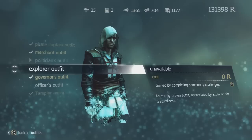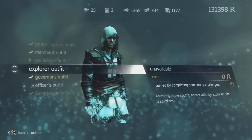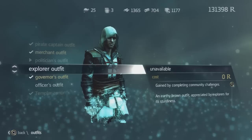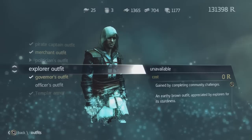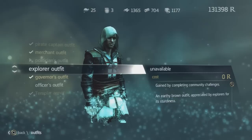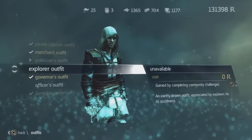Moving on to the Explorer outfit. You gain this by completing community challenges. However, Ubisoft hasn't actually released any community challenges yet, so it's impossible to get. There's actually a website called Assassin's Creed Initiates which releases community challenges on a weekly or daily basis, but they haven't given any out yet since it's not live. I'll put a video out if I do get this in the future.